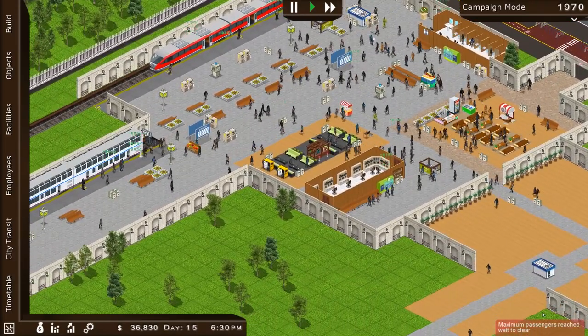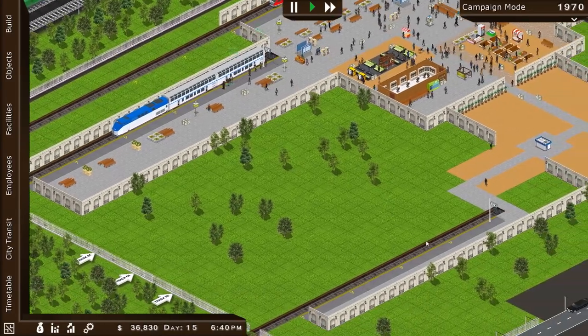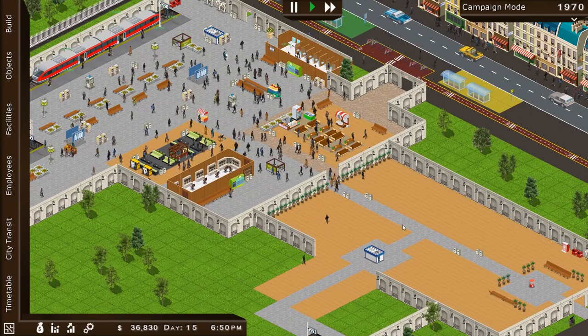All right, I'll see you all next time. Oh, look at that — maximum passengers reached! Look at that, we've got a maximum facility. That's awesome. All right, we're going to go ahead and build some more trains and stations in the next episode.